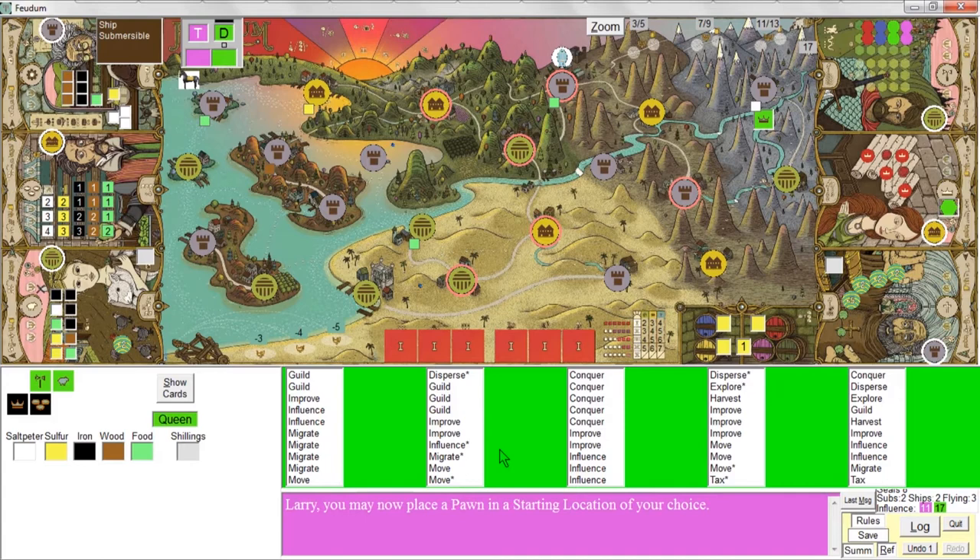Improve and influence basically toggle if she can't do one or the other. If the Queen draws an improve card and can't do it, she'll try to do an influence action instead. If she draws an influence card and can't do it, she'll try to do an improve action instead. It's important to know how those defaults work so she always tries something else if she fails.